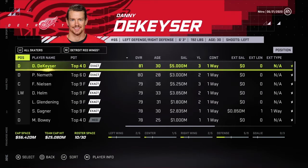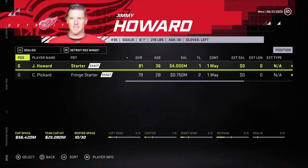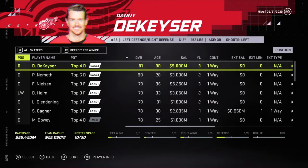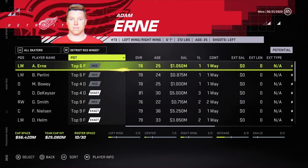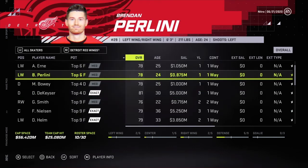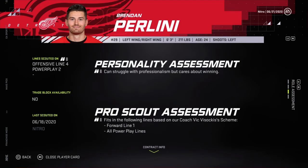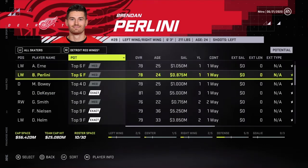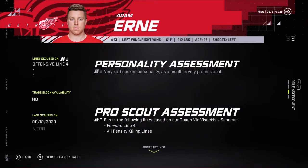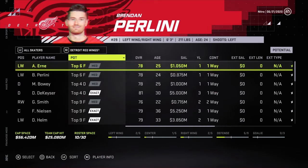Detroit — Jimmy Howard, Calvin Pickard. Howard could be a decent backup, but he's just going to retire next year. Need to find a goalie ASAP. Perlini, Earn, and Bally — all 78 overalls. Youngest is Perlini. He's a sniper, forward line 1, all power play lines. Forward line 4, all PK lines. I guess I'll go for Perlini.